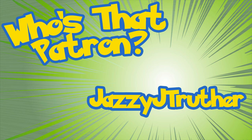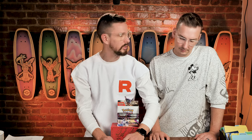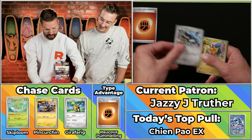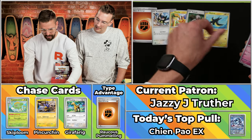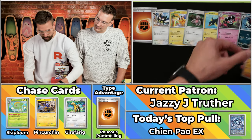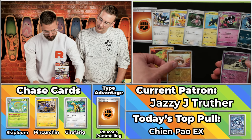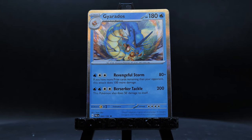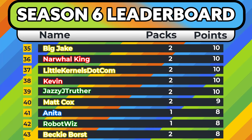Next up we've got Jazzy J Truther — the last person was somebody I feel like I should have pulled for, and this seems like somebody you should be pulling for. The Ruckus Pummeling Energy! The Rookidee, the Pikachu, the Slakoff, the Watchog, the Gotharita, Honchkrow, the Pseudobudo will score, the Greedent will score, the Sandygast will not, but the Gabite will. Six points — three times two for six — bringing Jazzy J Truther to ten points on the season.